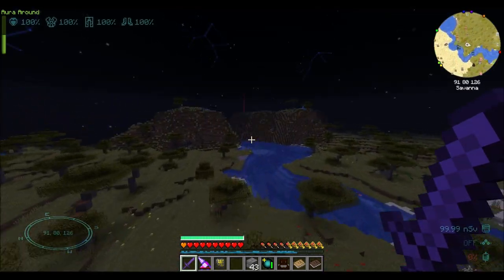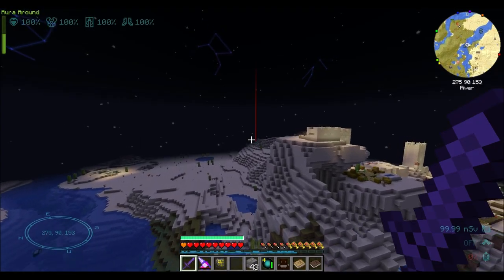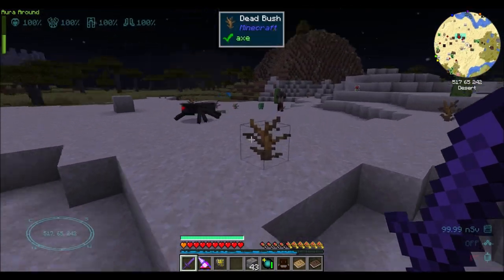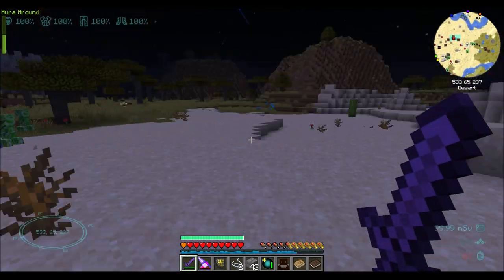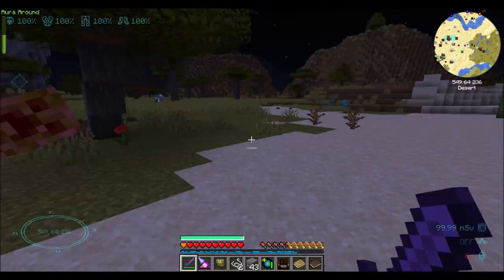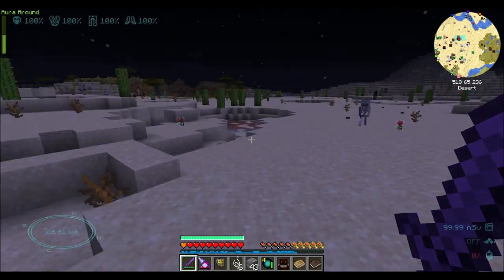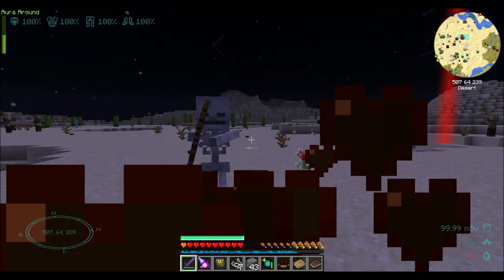Let's fly out to somewhere with monsters and try it out. In theory it should do almost 10 hearts of damage. It should one-shot most things. And it very much does one-shot most things — pretty quickly, too. That thing was a Spellbreaker from Mana and Artifice. It had a lot of health and it two-shotted it, but pretty close to one-shotting it.